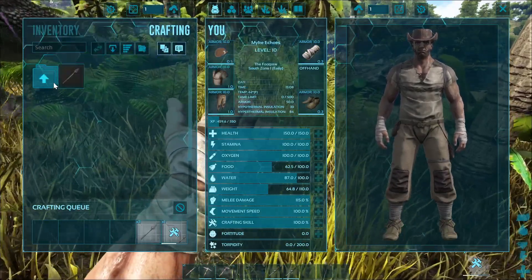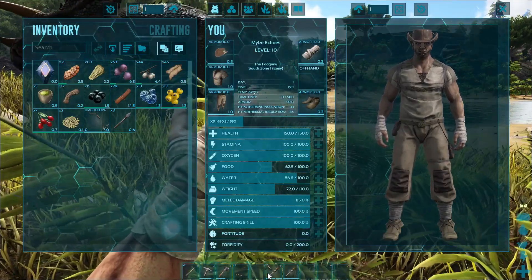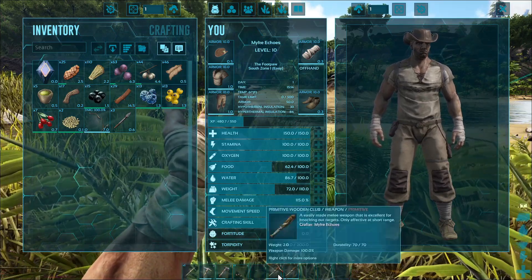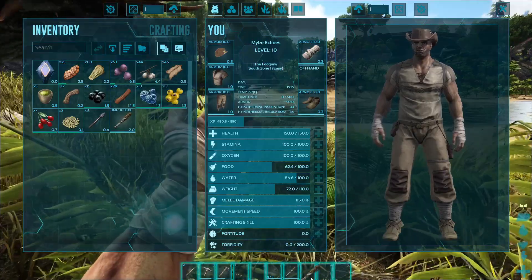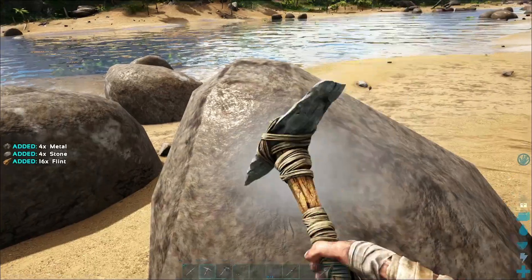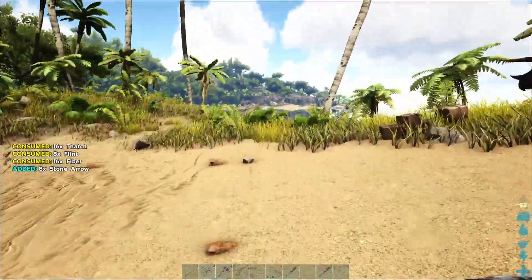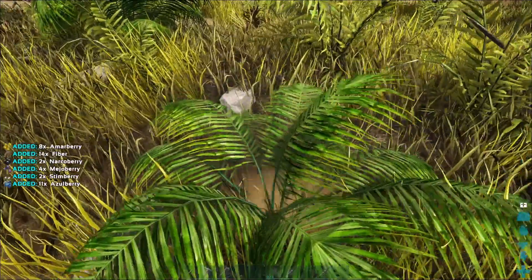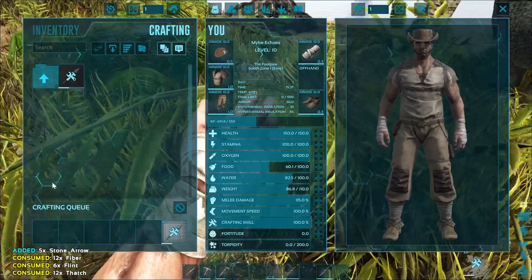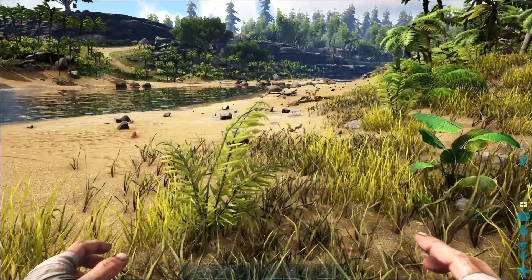Let me get some ammo sorted. Running to get more flint. I'll put the bow at slot six. Let's make about 20 arrows or so. I need more fiber. I apologize for just grinding and crafting here, but that's literally what the first couple of days on the ARK is — it's all resource grinding.